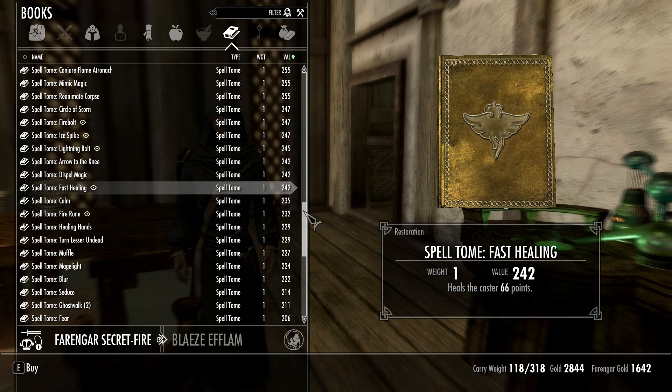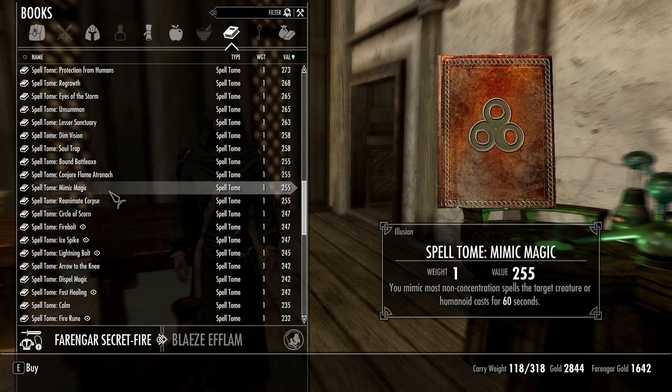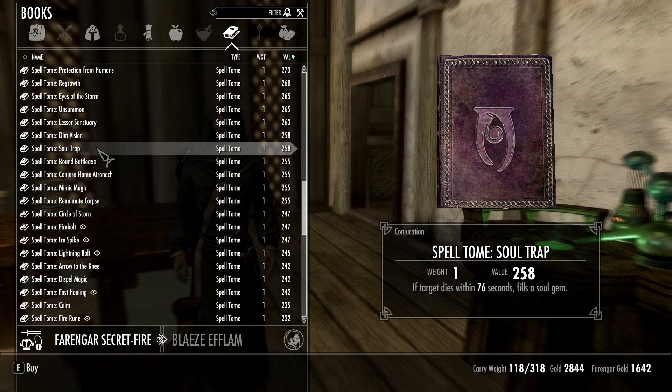We've already got the long-range version of the elements — that's good. Circle of Scorn. That's pretty cool. Stenvar might enjoy me casting that for him. It's going to get complicated if I have to cast buffs on him all the time. Conjuration's not totally my thing, really. Flame Atronach would be nice though. Battle Axe? Nah, then I'd have to swing it — too much messing around. I should probably have Soul Trap though — we're going to pick that up. I want to try out some enchanting later on, and I believe you need a way to get souls for that to work out.